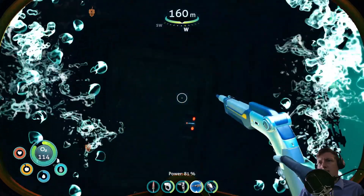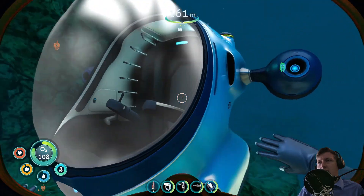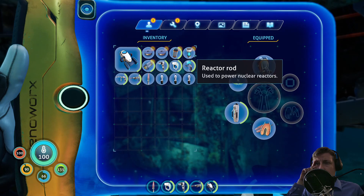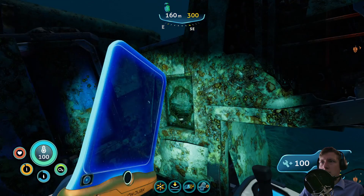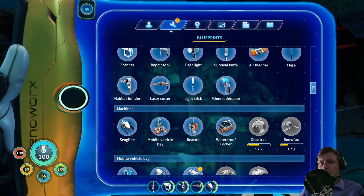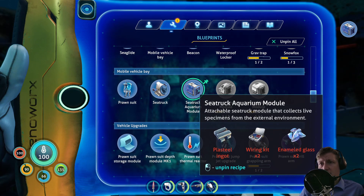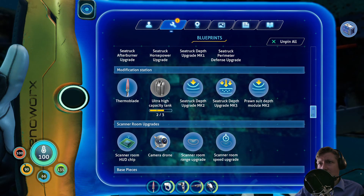That made a weird noise - the noise that I don't want to hear. Reactor rod. Show inventory - reactor rod, used to power nuclear reactors. Not nice. What are the blueprints that I've found? I already forgot it. Plasteel, enameled glass, wiring kit - no problem. I'm completely out of silver, out of crystal, out of titanium, and out of lithium, so I'll have to farm again for that. What else is new?